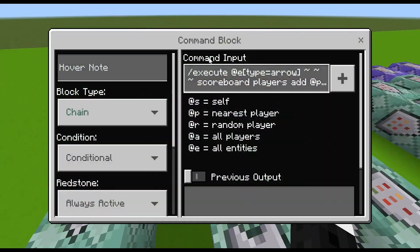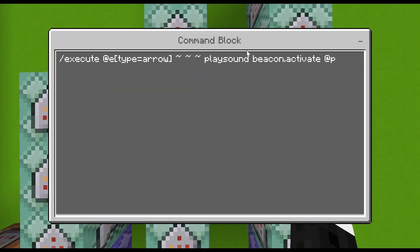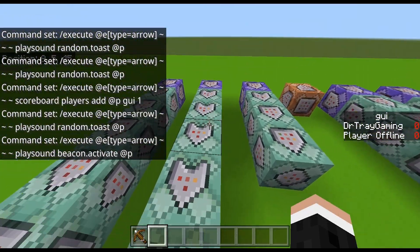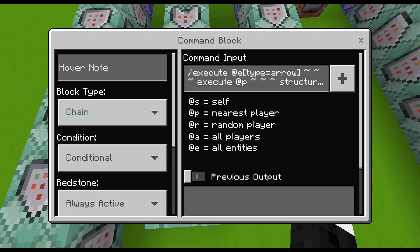Then if the point command works, it will play sound 'random.toast' at the nearest player from the arrow, plus a beacon sound — that's actually my favorite sound combination. Then it will load the structure 'gy1', which is just the crossbow with an arrow preloaded in it, and it will make sure it doesn't destroy any blocks. Execute at the head of the player — rotation doesn't matter — none on the x or y axis shift, and true/false so it won't destroy any blocks around.